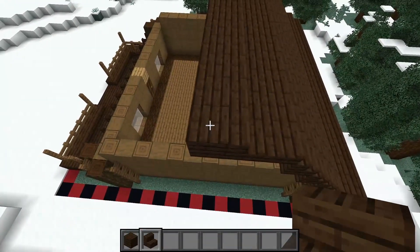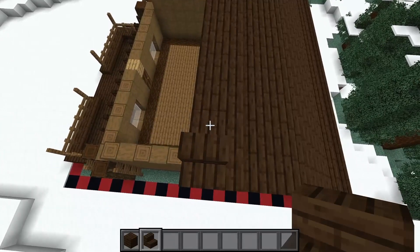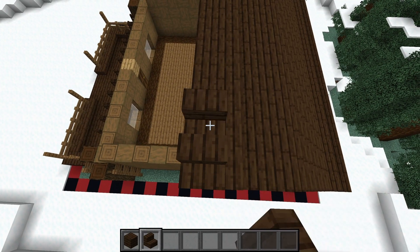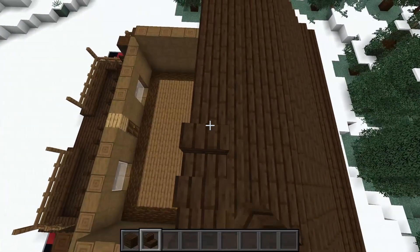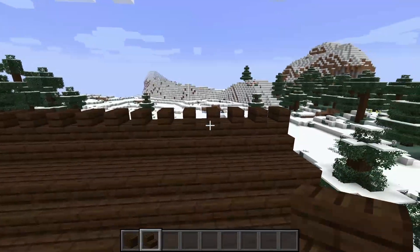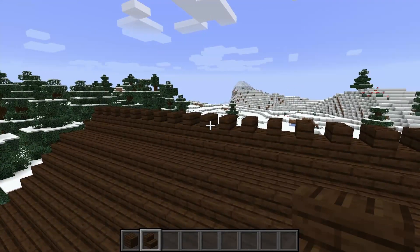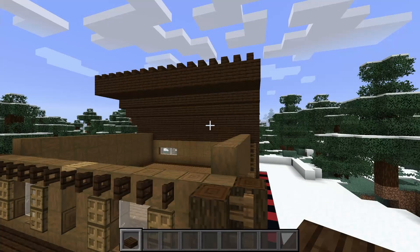For a little detail on the top of the roof, take dark oak stairs and place them at the top of the planks, making sure they're all facing the same way. This is what will be the top of the roof and you'll see a nice little spiked detail forming. Now that the back roof is done, we're going to start working on the front of the roof.